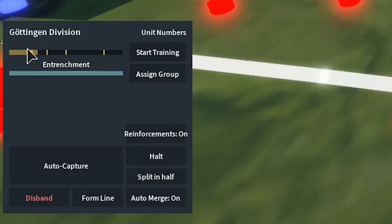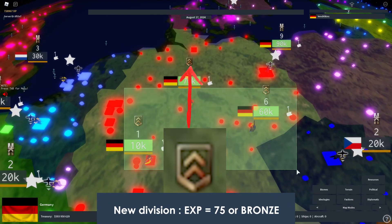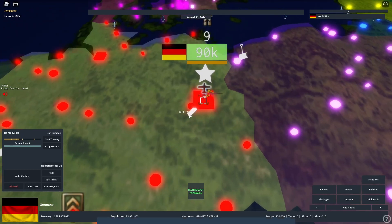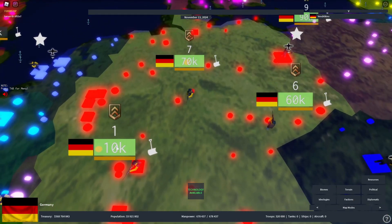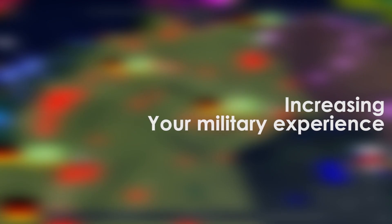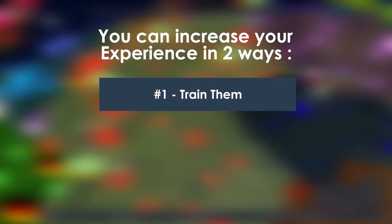When you spawn a unit, they will have a brown icon. For the home guard, you have a silver icon. If your troops are at low experience, you can increase it in two ways: either train them, or send them off to war so they can fight and gain experience.